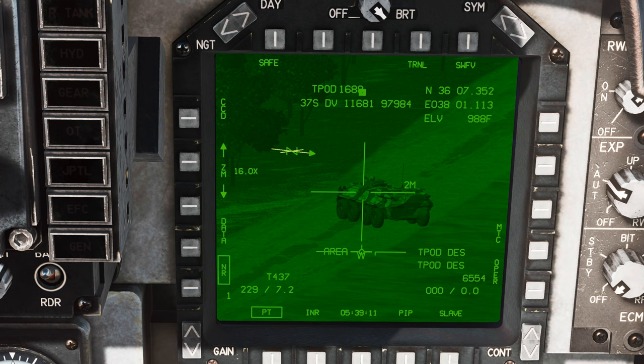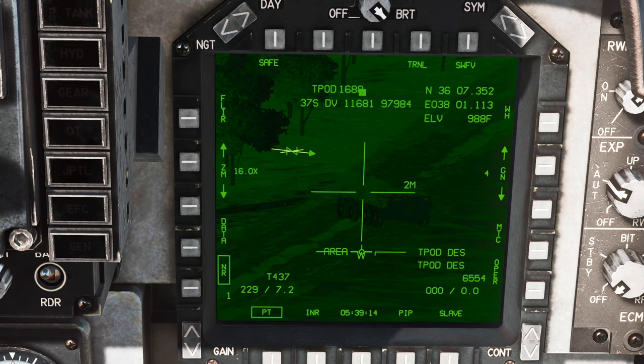So my mistake was assuming that the Harrier was one of them. And if we switch over to the FLIR shader here, the fact that this doesn't stand out, but I could still pick up a contrast lock with the missile, led me to believe that the Harrier was just one of those jets with a broken FLIR shader that needed to be fixed.